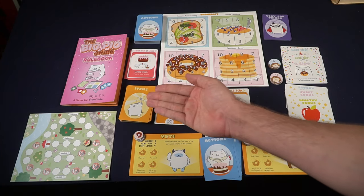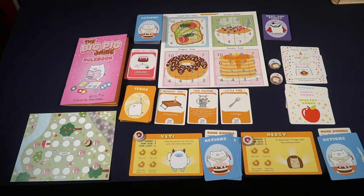One might be everybody discards their entire hand, which can be pretty detrimental, whereas another one might be for the rest of the round everybody has one less hunger. Then go ahead and add items to the table — always the number of players plus one. Remember you do not refresh items until the start of a round.